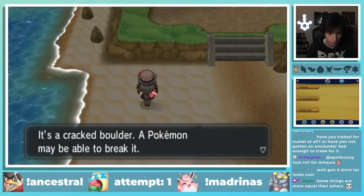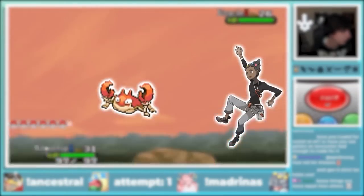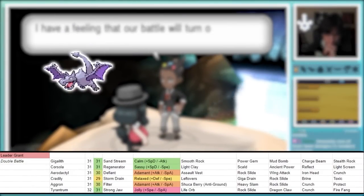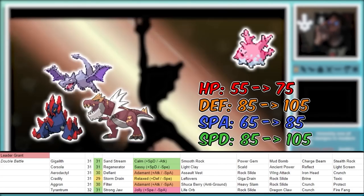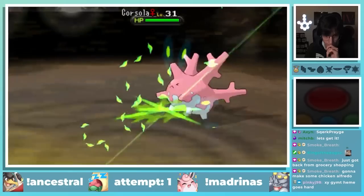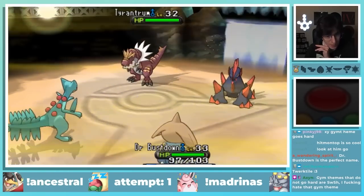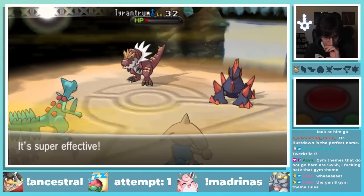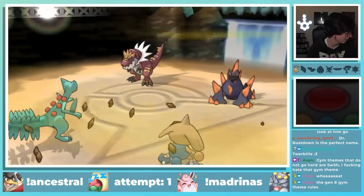Our next task was to obtain the second Gym Badge after defeating Grant. I found a Binacle after smashing a rock, hoping to get a Krabby since that would help a lot for the Rock-type Gym Leader. Grant's team is actually really scary at first glance and doesn't get much easier in the actual fight — a double battle in the second gym with Aerodactyl, Tyrantrum, and Gigalith, not to mention a Giga-buffed Corsola. Grant leads with Corsola and Gigalith. I figured the Gigalith wanted to set up Stealth Rocks, and Sceptile was supposed to OHKO the Corsola. The calculator I was using lied to me and said my Hitmontop OHKOd Tyrantrum with Triple Kick, but I ended up leaving it with a sliver of HP — and my Hitmontop got targeted when I expected it to go for Sceptile.